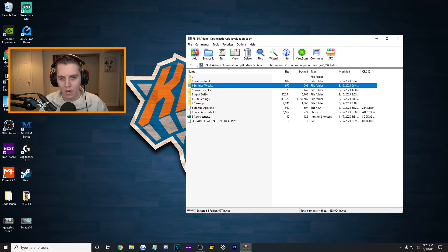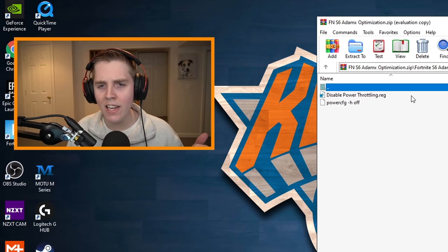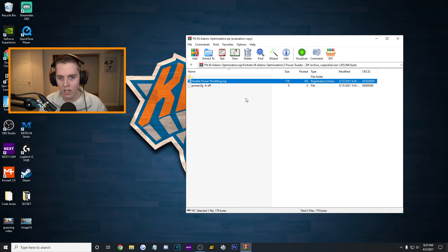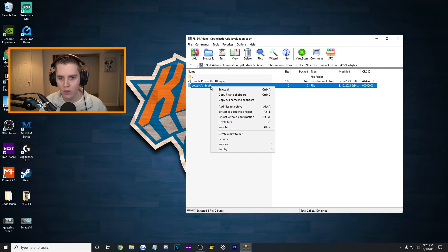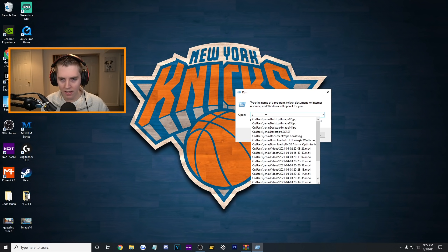Let's go to the second one — number two are your power tweaks. First one is disable power throttling. Anything throttling related, you really do not want — that makes it so your PC is using less power without you really knowing. So we're going to want that off. Double click, yes, OK. The second tweak here is actually a command. Right click on it, press rename, and copy that. Hit Windows R on your keyboard — that's going to bring up the run box. Type CMD in there, and while pressing Control and Shift, press Enter. That brings up the administrator command window.